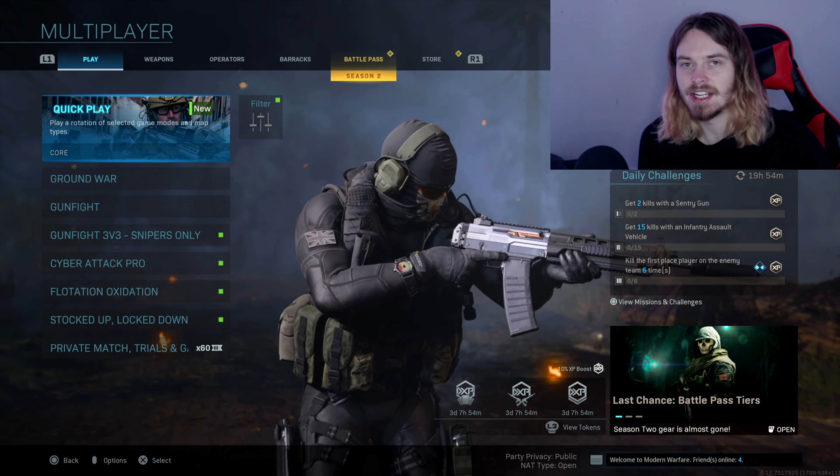Here's two more double nukes that me and no fate both dropped — a nuke in the same match on Crash. I'm using two class setups in today's video: the GRAV, which in my opinion is probably the best gun in Modern Warfare currently, and the M4A1, which is also one of the best guns currently. Here's my GRAV class right here if you guys want to take a screenshot, and here is my M4A1 class setup — I was using the new variant that I just posted a video on.